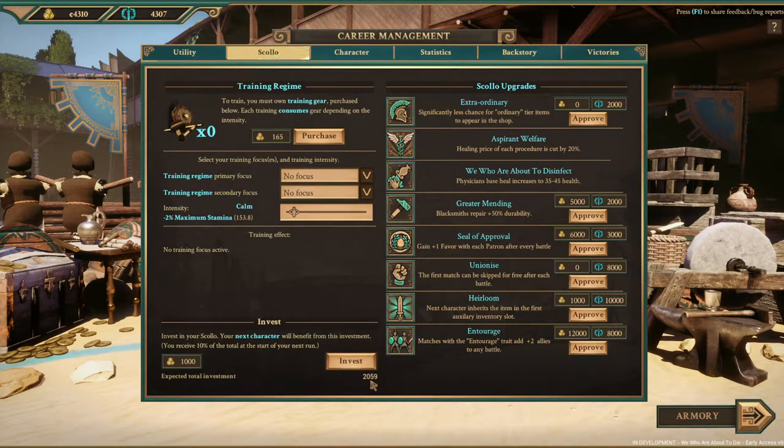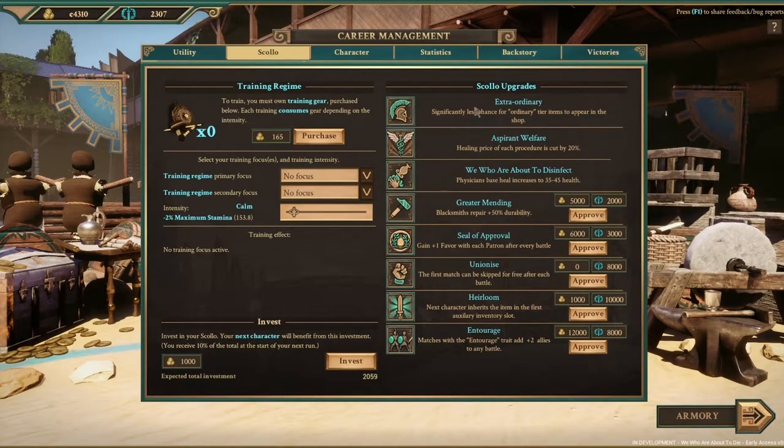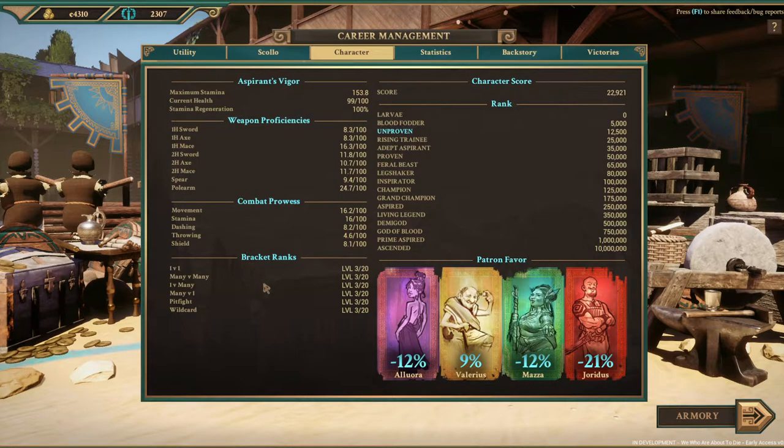You can invest in your next character here — per 1,000 gold you'll receive 10 of it. You can also upgrade to get better healing prices, heal for more, better repairs, and the ability to skip matches. I'd like to get that one to improve the shop early on. This also shows your character and skills in your current rank.